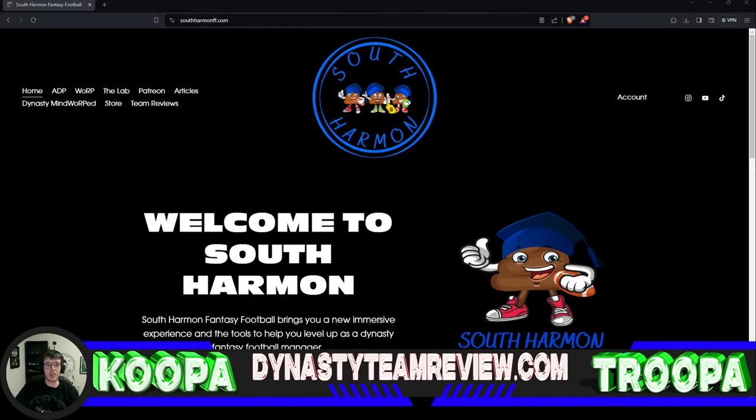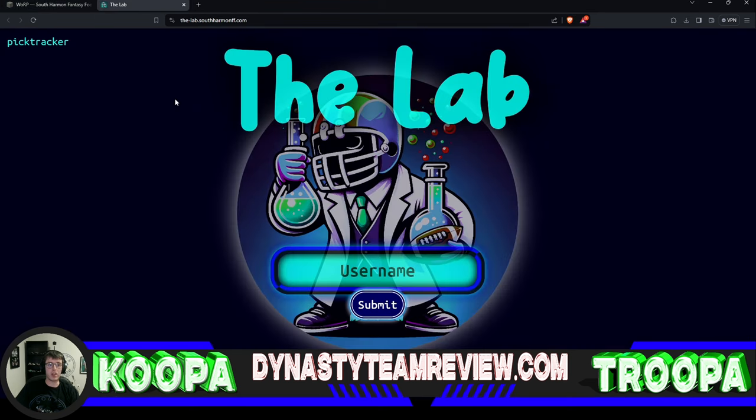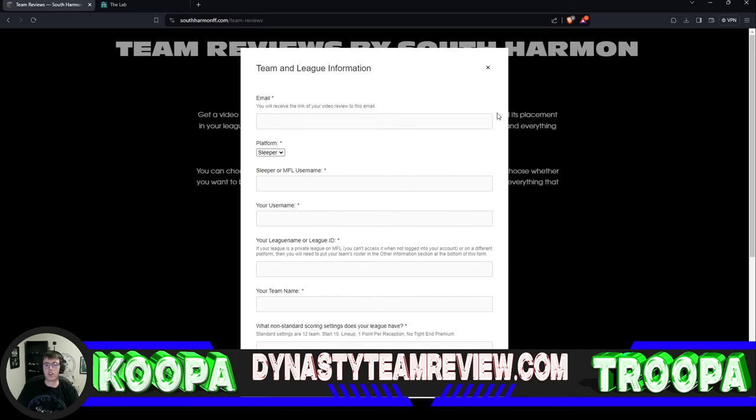Before we get into it, I just want to remind everyone that you can come over to DynastyTeamReviews.com or go over to the South Harm website where you can check out all sorts of cool things. You can see the ADP, you can get access to the Warp Tool, we've got a direct link to J-Cap's awesome tool The Lab that we'll be using a little bit later. If you have not signed up to the Patreon, come sign up. You can also go to the store and buy some South Harm merch, and lastly you can go get your own team review.